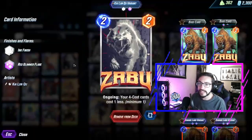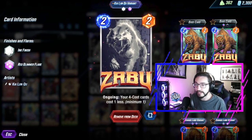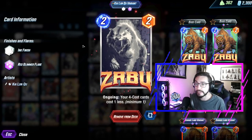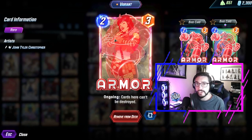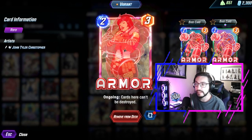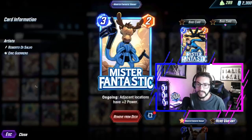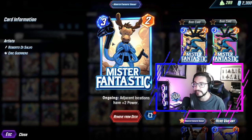A lot of the power we have are four-costs, which Zabu will make three-costs. We want Zabu because we have four four-cost cards, and bringing them down to three-costs allows us to play them early, get high power early, and also play two of them on the last turn. We have Armor to protect our large cards — there's a lot of Shang-Chi and Gambit around — and Armor counters destroy lists. Mr. Fantastic is in here because we want priority and to put power in all locations.